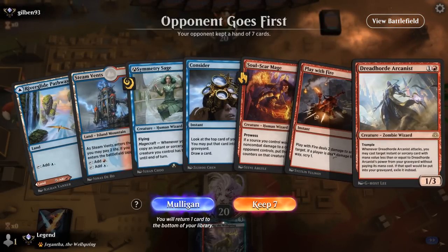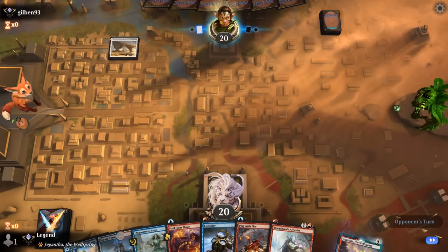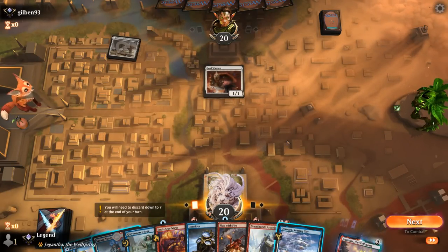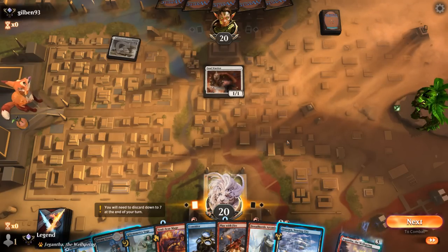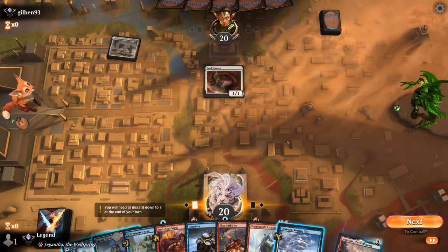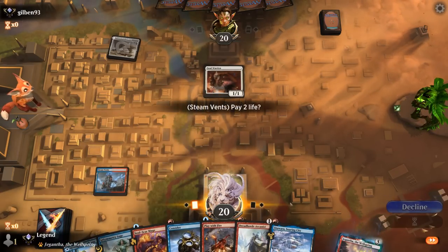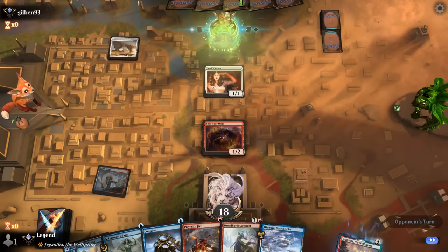We're on the draw with a great hand. Turn one I have to decide between Soulscar Mage and Symmetry Sage — opponent appears to be on a life gain deck. I could kill a Soulwarden right now, but I think we're fine letting it stay in play, then probably play Soulscar Mage, which we can immediately pump with Symmetry Sage next turn if we'd like, although more likely to want to play Arcanist and then Symmetry Sage later. Arcanist can also be pumped right away to get back a more expensive spell.